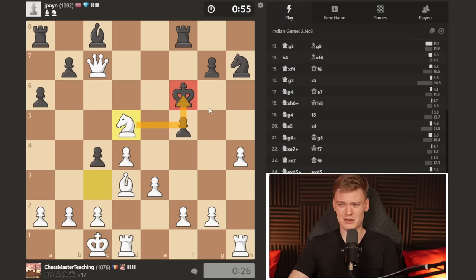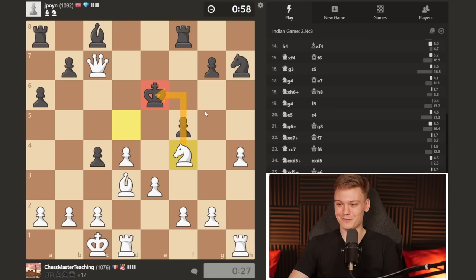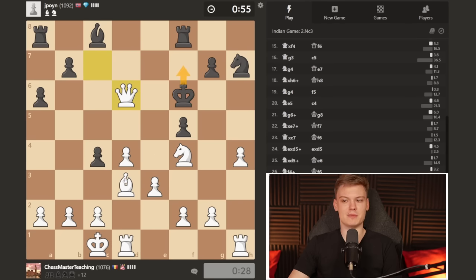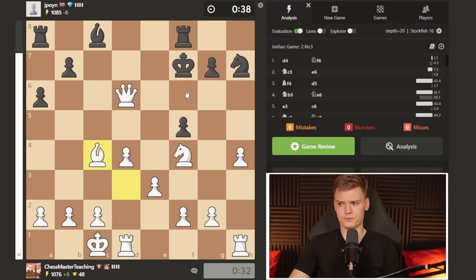I sacrificed a knight to get a bit more clearance and speed up the mating process. Knight f4 — he has to go back. I'm looking for the mate in one, which I don't see... I think this is going to be mate in a few moves. Opponent is playing it down of course, but with increment gaining five seconds each move it shouldn't be a problem. The only move now is to block with the bishop, and that is just going to be a mate.